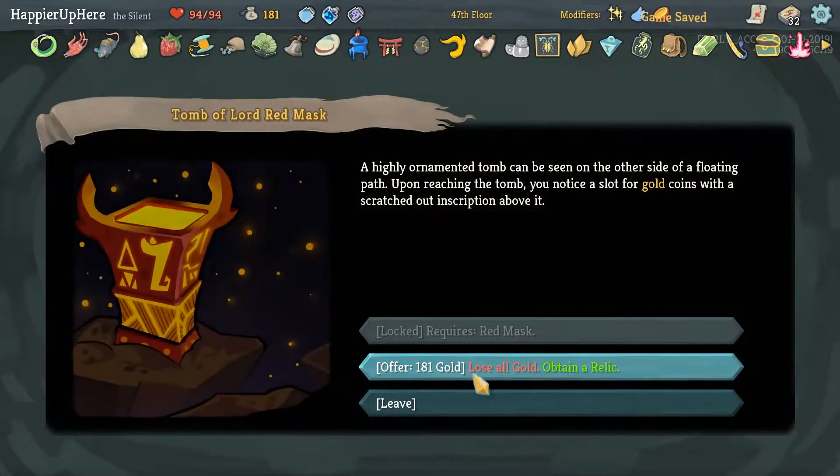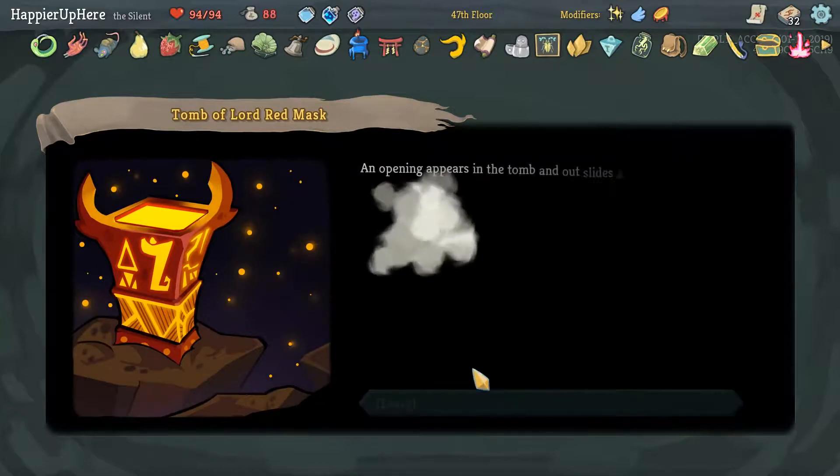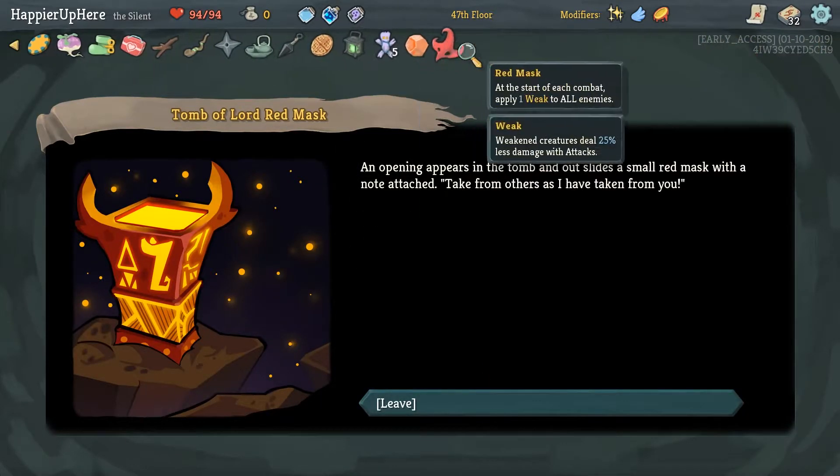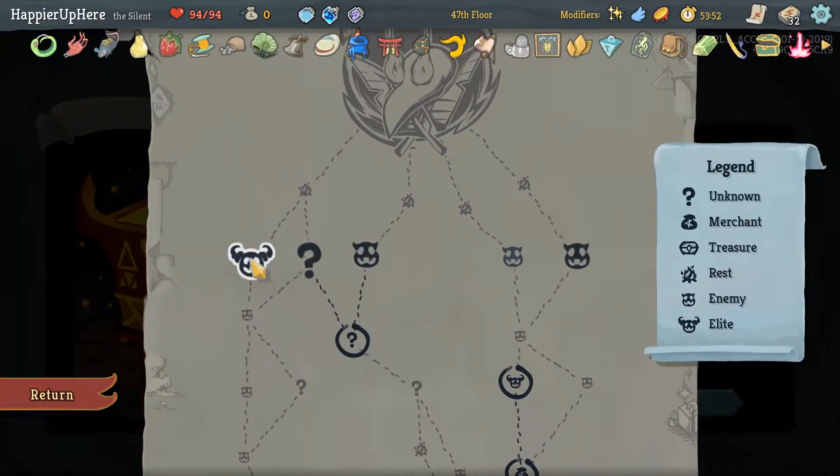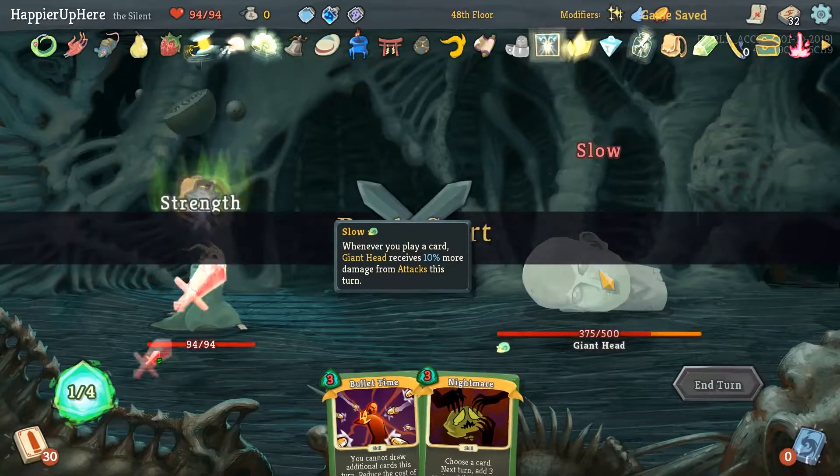One more question mark. I'll lose all the Gold and get the Red Mask — at the beginning of each combat, apply one Weakness to all enemies. Especially since we know we're not going to hit another Shop because we have to hit this Elite.